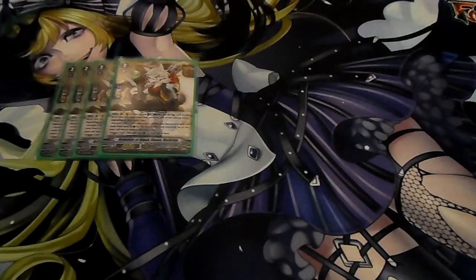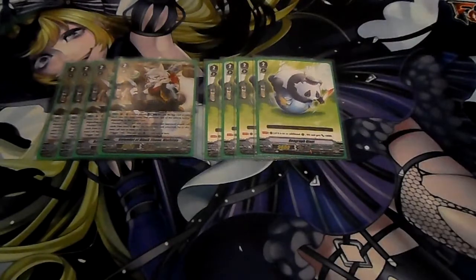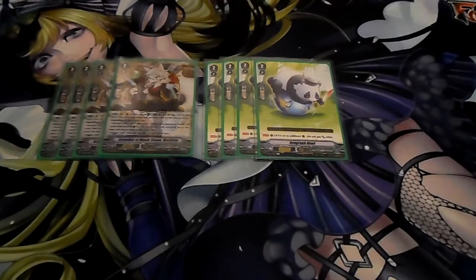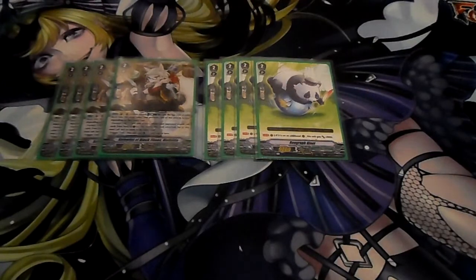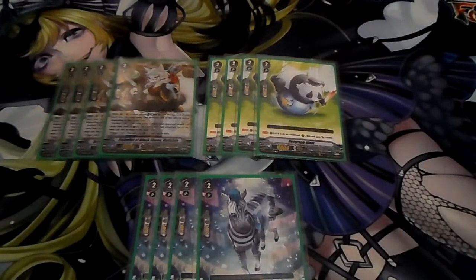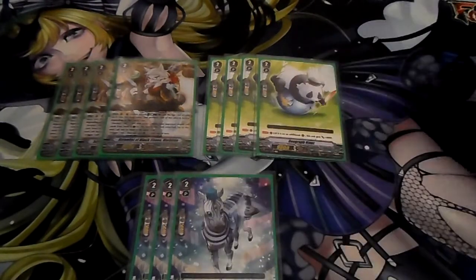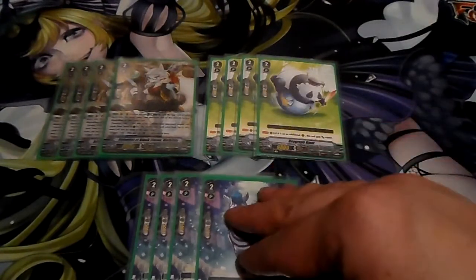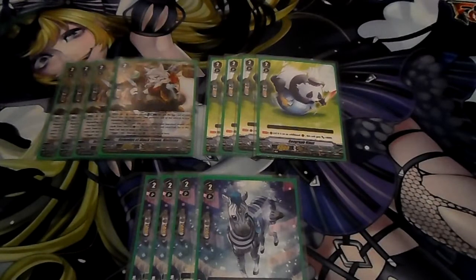Next we got our lovable panda, Geograph Giant. As long as he's in an XL marker, this unit gets plus 8,000 power. And finally for grade two, we're playing something that people may not want to play, but I'm using it anyway — four called Zebras. He's only a temporary slot until I get the Knocking Tigers. His effect is: when a card is put from your deck to your drop zone, this unit gets plus 5,000 power — and it's not a one-turn effect, so you can trigger this multiple times to get more power boost.